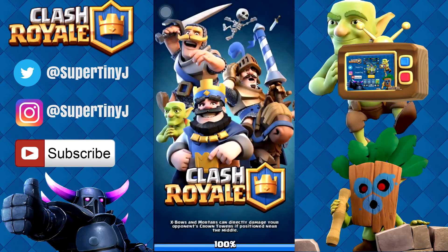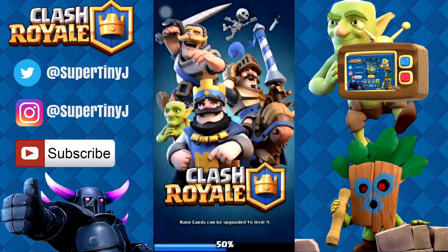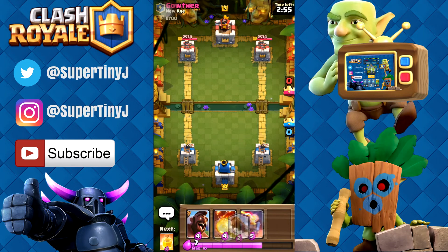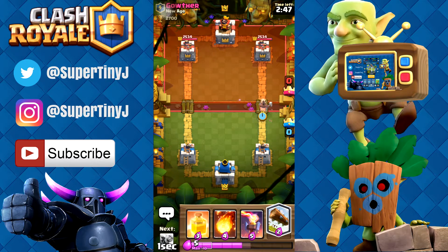This deck is just so fun. Let's go into another battle and see if we can try and climb up on the ladder. We're going to be facing Gowther. Let's see what he has for us. We're going to go straight with a Hog Rider push, and I'm going to save my Log. Let's see what he has to try.